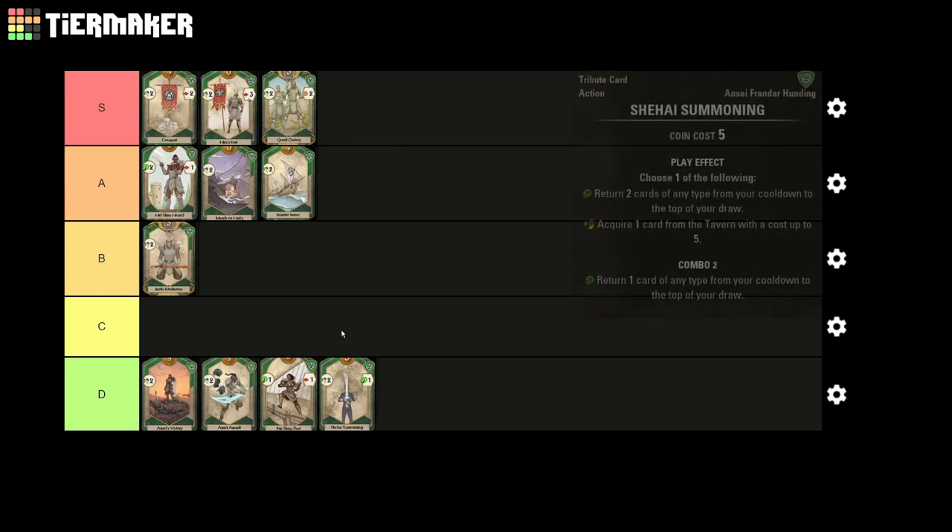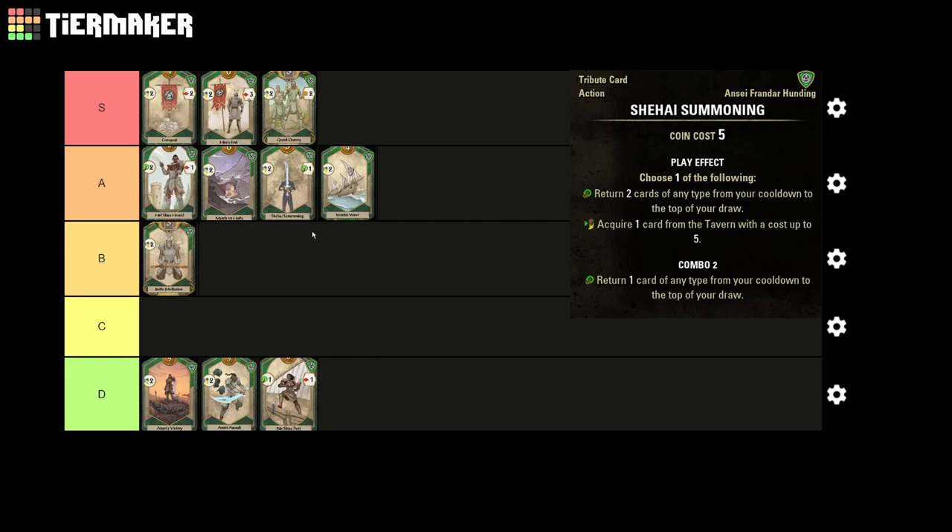Next up, we have Shihai Summoning, which is another card with some absolutely great flexibility. The ability to acquire a 5-cost card is going to vary a lot in strength depending on what other decks are in your game, as there are no 5-cost cards in the Ansei deck itself. That being said, there are some great 5-cost cards in this game, such as Grand Larceny, The Armory, or even some of the Red Eagle Contract Agents. The great part about Shihai Summoning that separates it from something like Custom Seizure is that if there's no amazing acquire option, you can instead refresh 2 cards to the top of your deck and set up a great next turn. If you manage to proc the combo, you can even use Shihai Summoning to acquire a card and in the same turn you bought it, put that card on top of your deck. This is an overall really solid card, and most of the time one of the 2 options is going to be giving you some pretty good value.